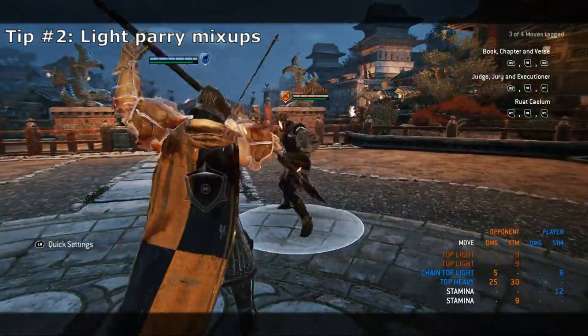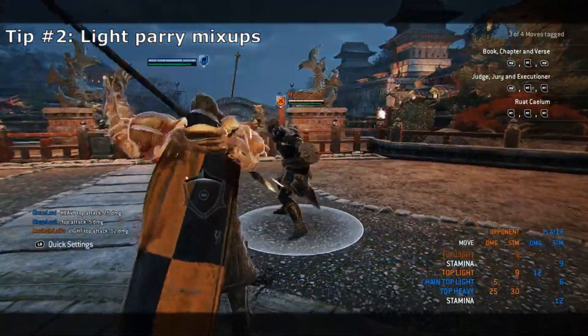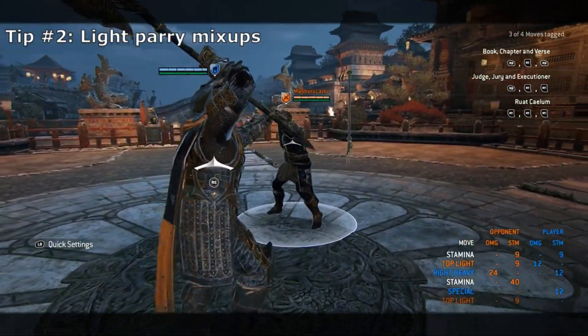Moving to the second tip for light parry mix-ups. For the top heavy, you have the guaranteed light finish, which leaves you in neutral and at frame disadvantage, meaning if you both throw a light attack, theirs will hit first. Or you can give up the free light for a shove instead.